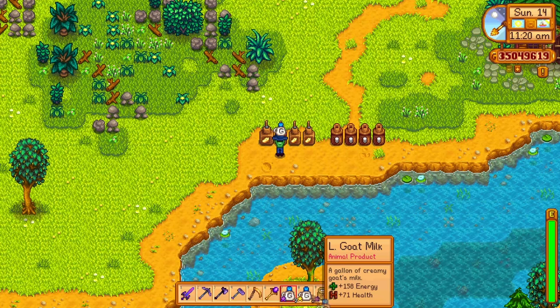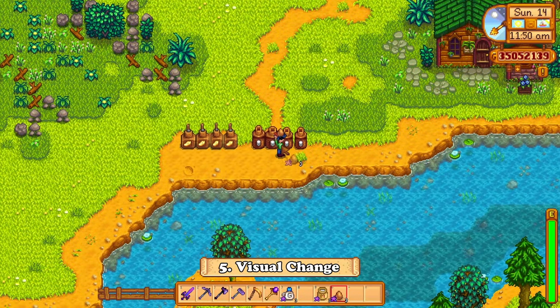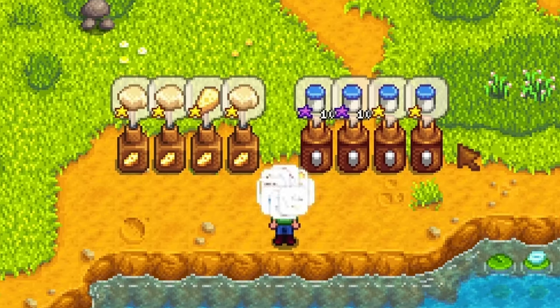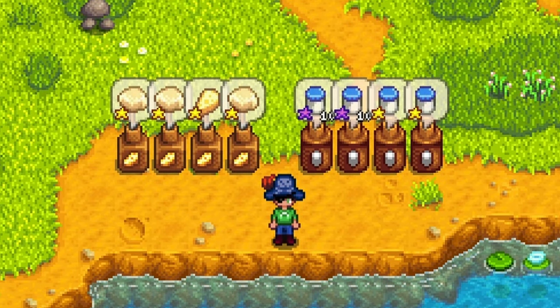A little visual change was also implemented with the cheese and mayo makers, where when you add a large milk or higher quality egg for processing, the item display will show that those items are of a higher quality as well, which is a quite welcome change.